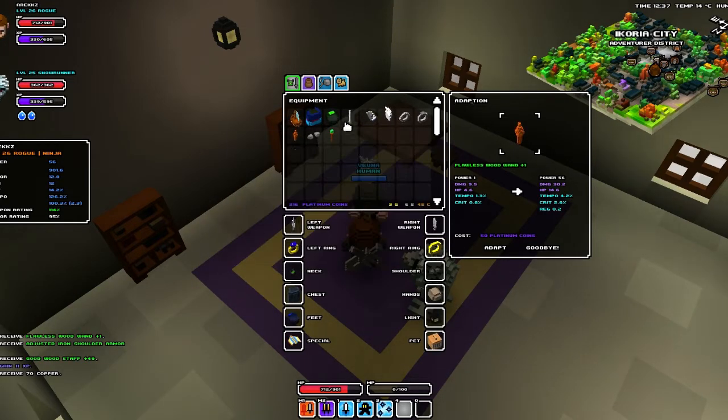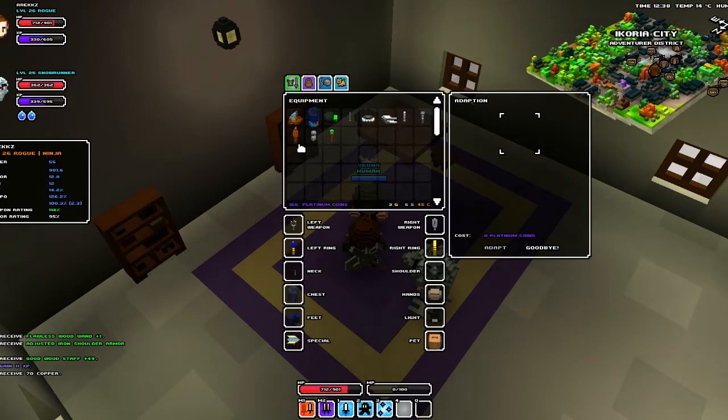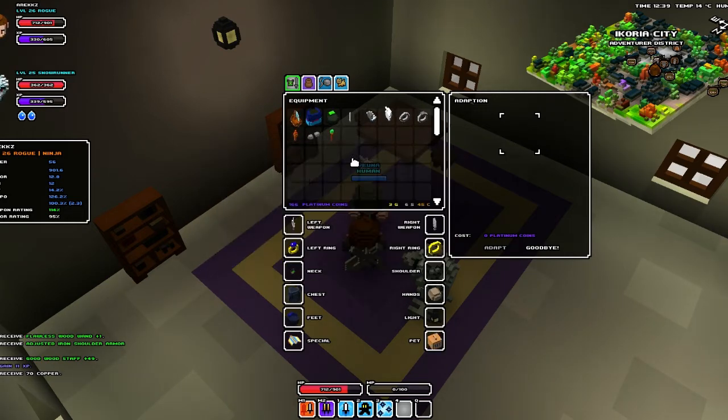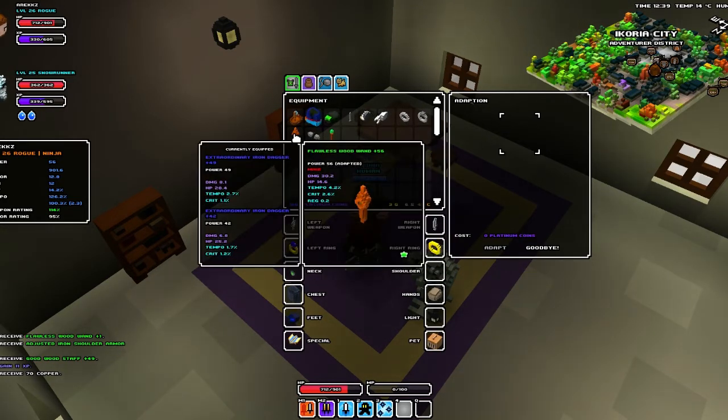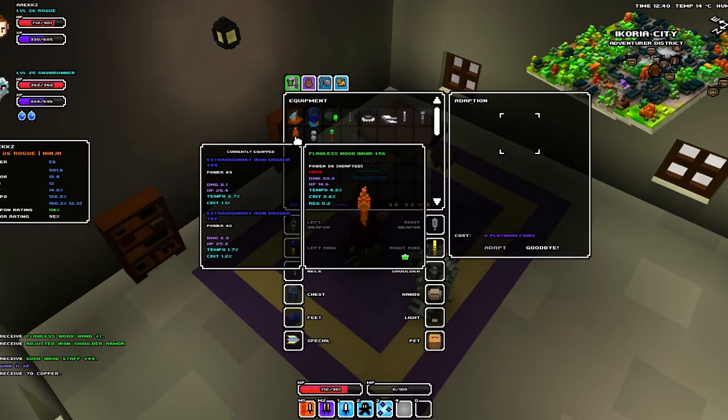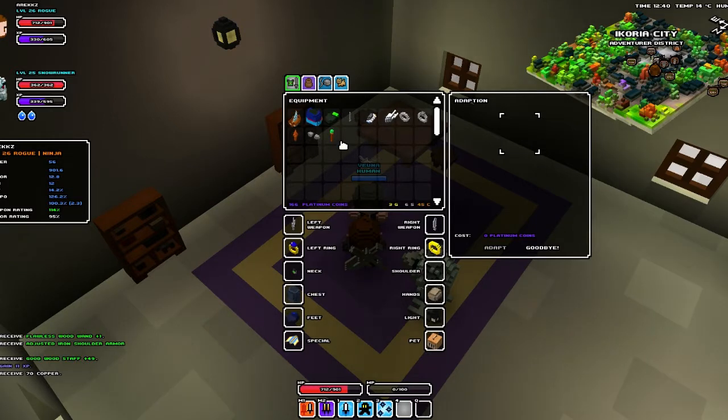Let's do it with the wand for example. If I want to take it from power 1 to power 56, then it will cost 50 Platinum Coins. So if I press adapt, you will now see when I hover over it, it's now a power 56 wand. One thing you do want to bear in mind — be careful when you do this, you can only do it once. So I cannot, as you can see I'm right clicking on here, I cannot now re-adapt this wand. So if you have a favourite item you want to update to your current level, that's fine, but don't think you can do it again because you can't. This can only be done once.